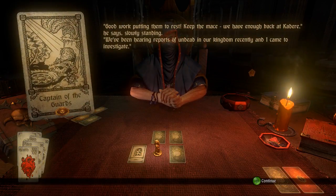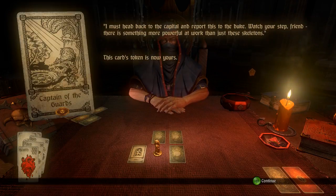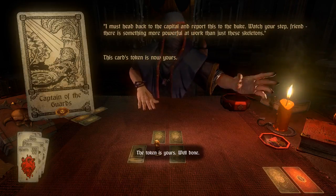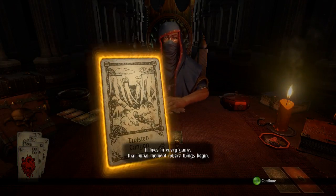'Good work putting them to rest. Keep the mace — we have enough back at Qader,' he says slowly standing. 'We've been hearing reports of undead. Our king recently came to investigate. More of them here than I suspected — some new horror must have settled in these parts and brought its minions. I must head back to the capital and report this to the duke.' The card token is now yours. We choose the next card: Twisted Canyon again — we already know this one.